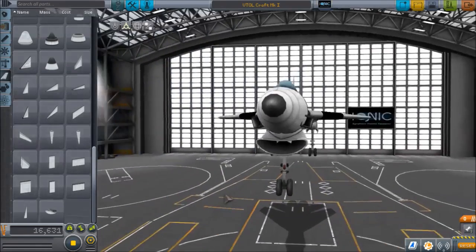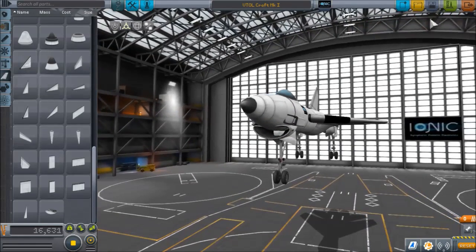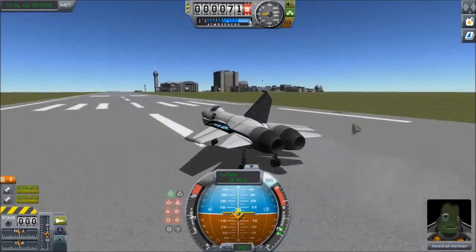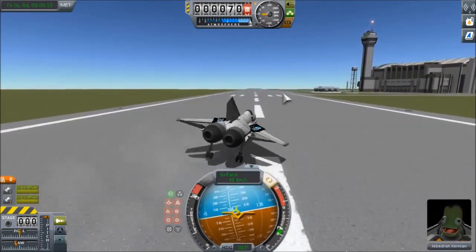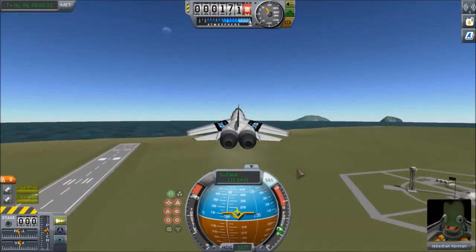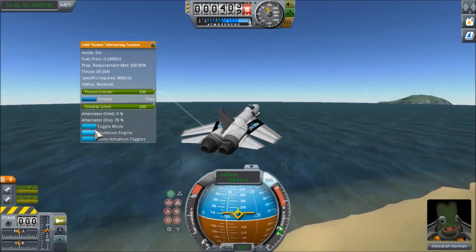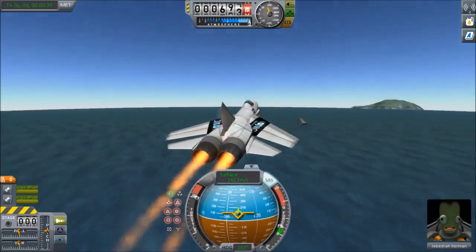I'll push that up a bit. I'll start off on a bit of lower thrust — that should allow it to take off once it gains some speed. Now it'll get more air in the intakes and it should be able to fly. There we go — we've taken off successfully. I'll shut down these engines and switch the mode, because I forgot to set up an action group. Now this thing should be able to get to very high speeds while the afterburners are on.